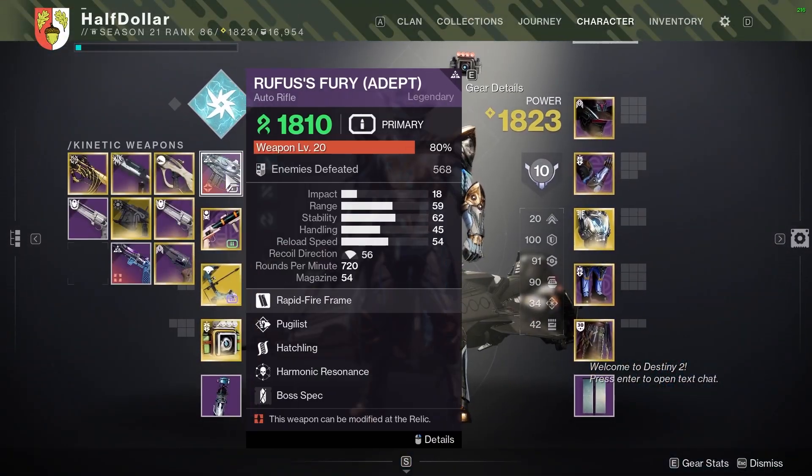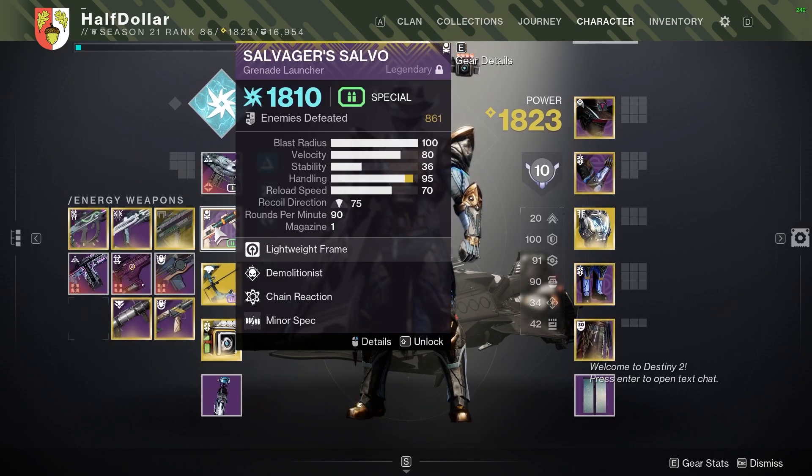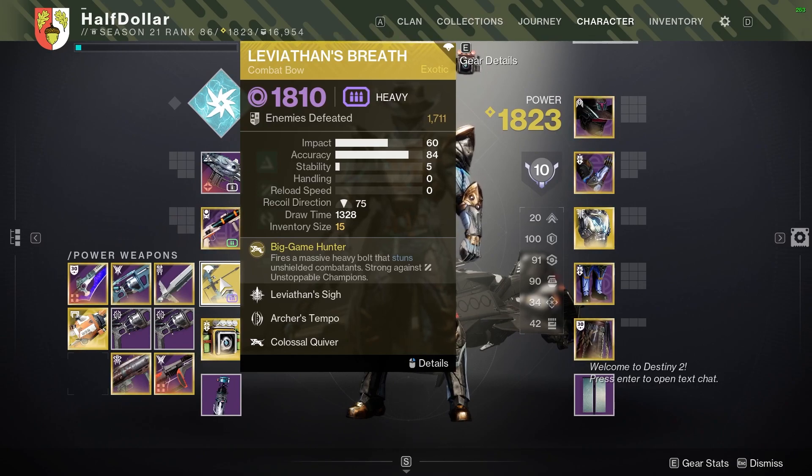Moving on to the weapons, I'm going to be using an Auto Rifle for the barriers, Salvager's Salvo as a general add-clearing weapon, as well as Leviathan's Breath for champion damage and boss damage.